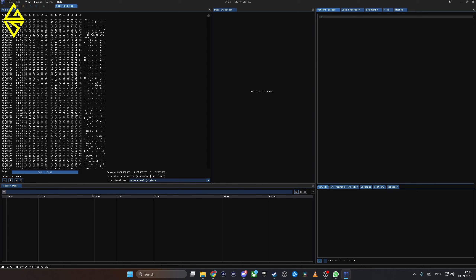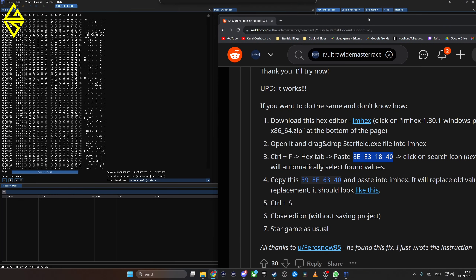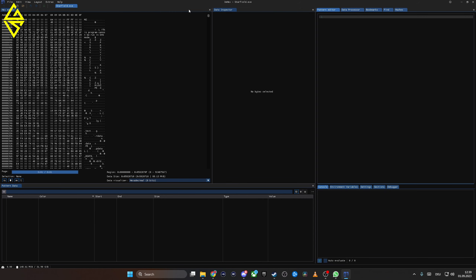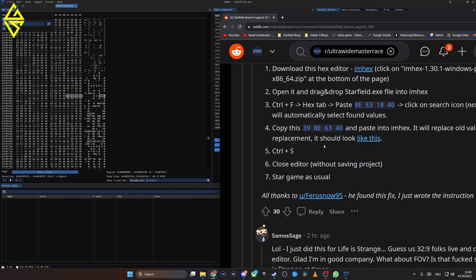Now go back to the Reddit post and copy the string shown there — just copy those letters and numbers. Then go over to ImHex and press Ctrl+F to open up the search bar, paste the string into it, and search for it. Now we found it right there — it will highlight those numbers and letters. Then go back to the Reddit post and copy the numbers and letters under point number four.